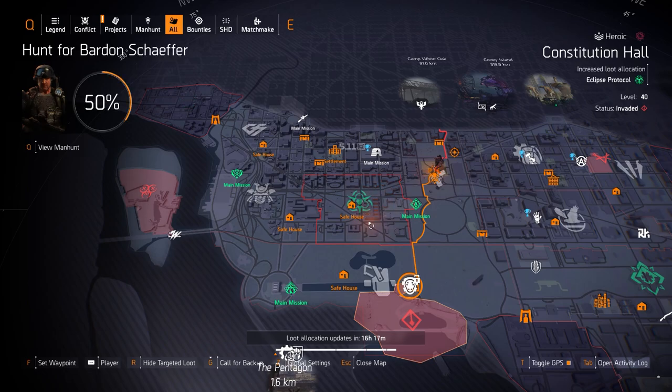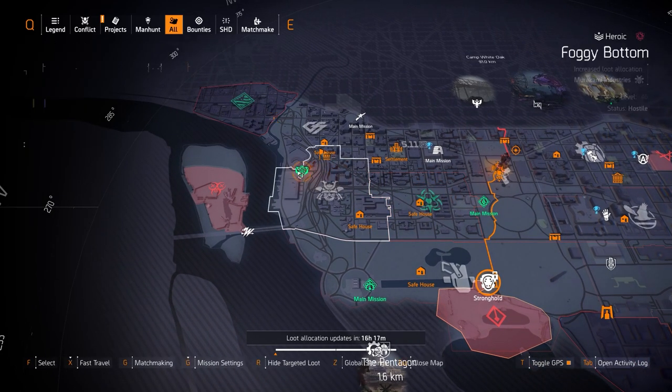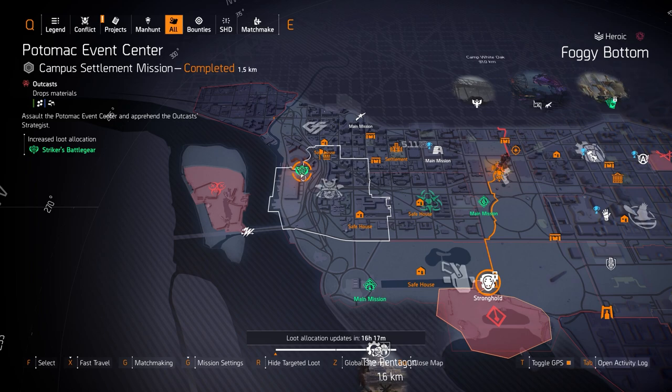For gear sets, we got Negotiator's Dilemma at DCD HQ — that's a really great set, even all four pieces. I have a double LMG build I highly recommend with it, it's a crowd control and DPS build. We got Eclipse Protocol at Constitutional Hall — you want to run four pieces with either the Imperial Dynasty or the Vile Mask and one piece of Golung gear for the best fire damage or status effect builds possible.